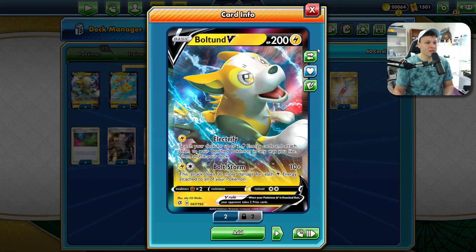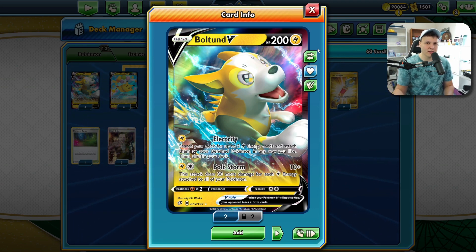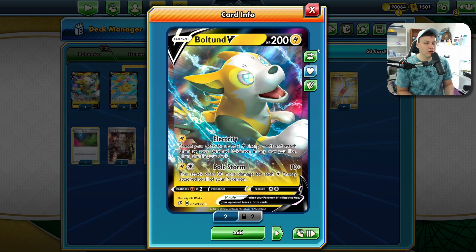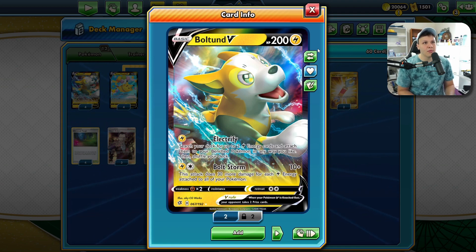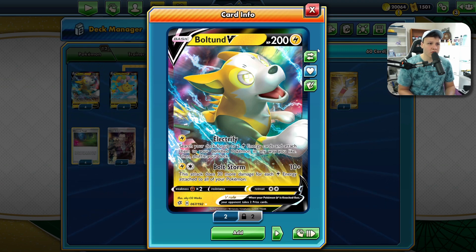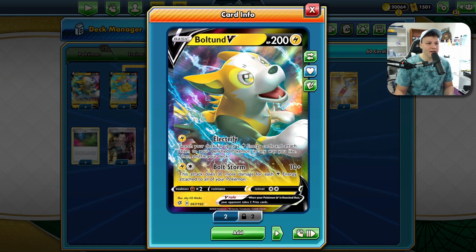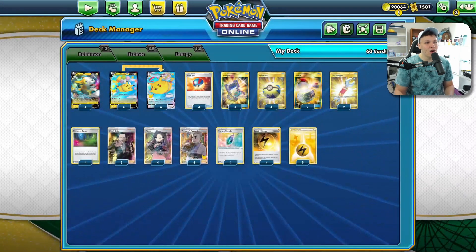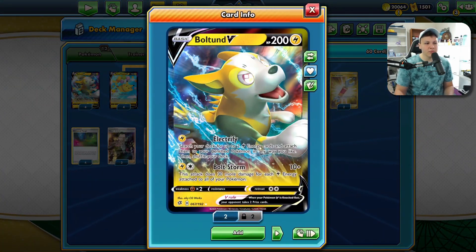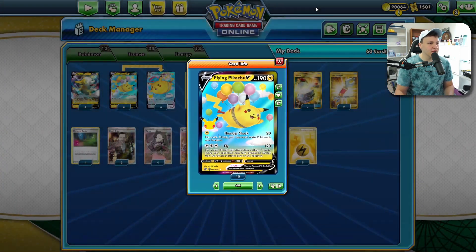Especially because Pikachu V has that zero retreat cost, which means it's very easy to open with Boltund or open with Flying Pikachu V and then easily retreat turn one into the Boltund and use Electrify. I've actually been choosing to go second with this deck to just get off a turn one Electrify. It also takes away a turn of supporters from my opponent before they get to attack. So we set up our attackers with the Electrify, get that energy onto our Flying Peaks, and then start using Fly.